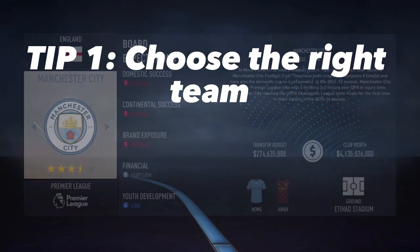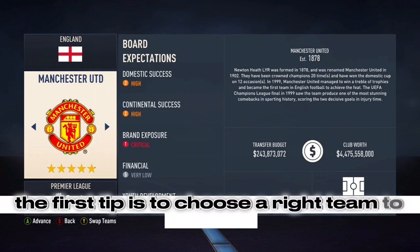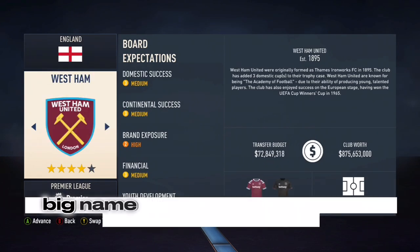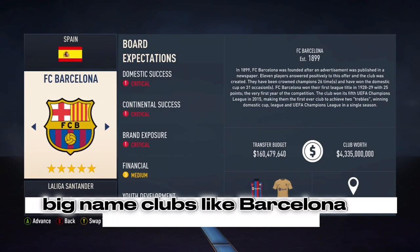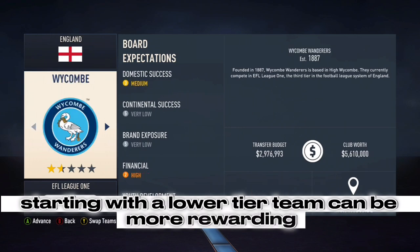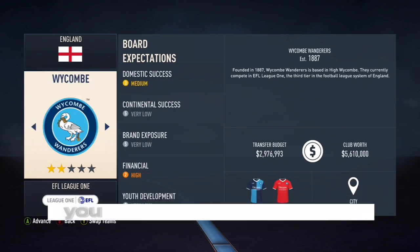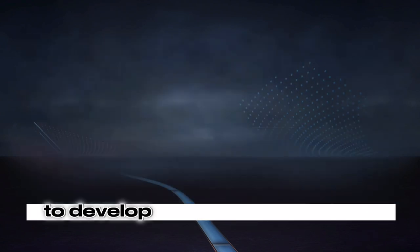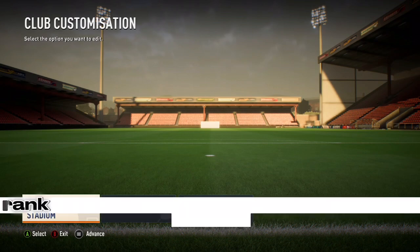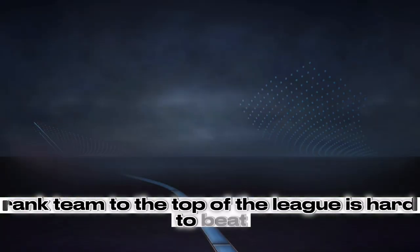Tip 1: Choose the right team. The first tip is to choose the right team to manage. While it may be tempting to jump in and take control of big name clubs like Barcelona or Manchester United, starting with a lower tier team can be more rewarding. By choosing a smaller team, you have more opportunities to develop your managerial skills and build a team from the ground up. Plus, the satisfaction of taking a lower ranked team to the top of the league is hard to beat.